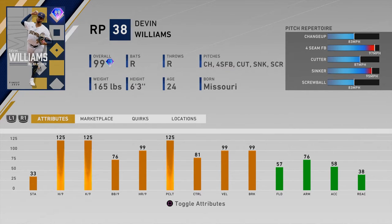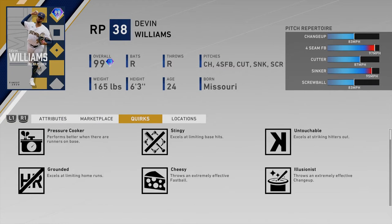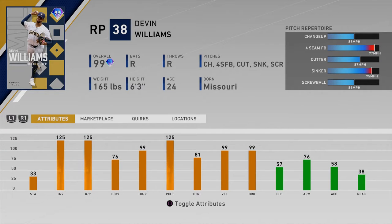Number six is Devin Williams of the Brewers — again 125 hit per nine, 125 K's per nine, 99 velo, 99 break. The 76 walks per nine and 81 control worried me a little, which is why he's ranked below Anderson. His changeup as a primary pitch could be interesting. I thought he had the outlier quirk on his fastball, but he still gets up to 97 MPH. He does have a screwball — I tested it in Moments and it's a nasty pitch.